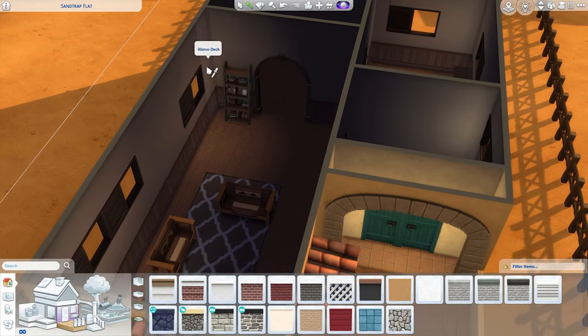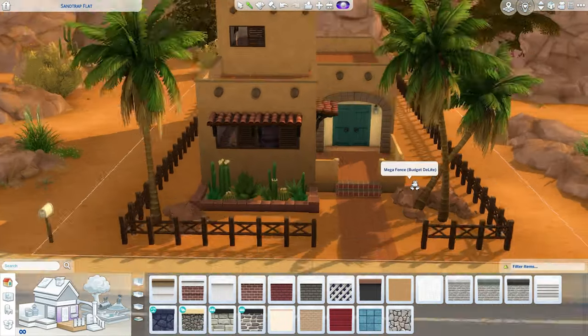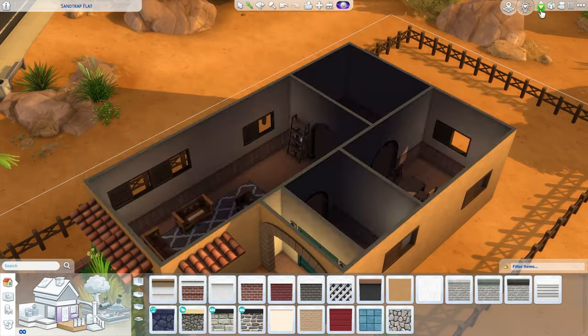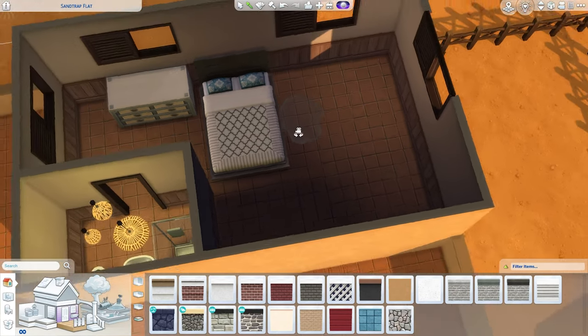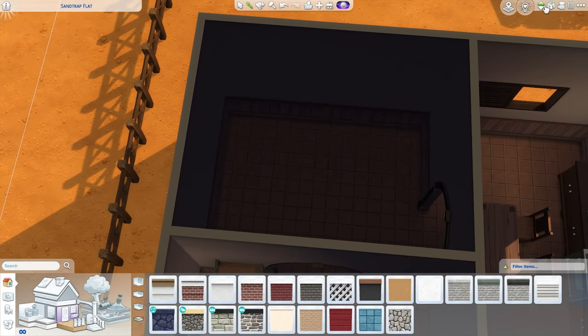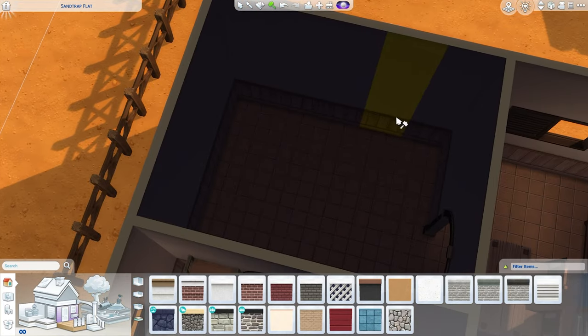We're going to go on the inside now and I think the outside is looking pretty good. I'm going to try to figure out what we're going to do up here because we do need a way to get out. Somebody peed up there while I was renovating this house — I don't think I can delete this. We're going to take care of that in the next episode.